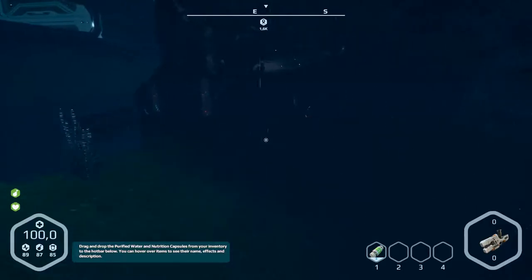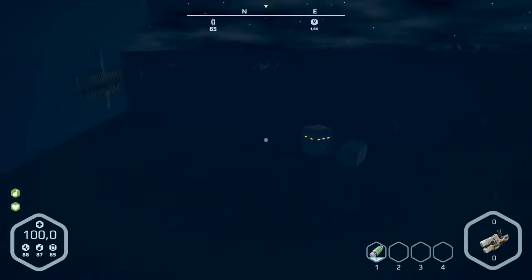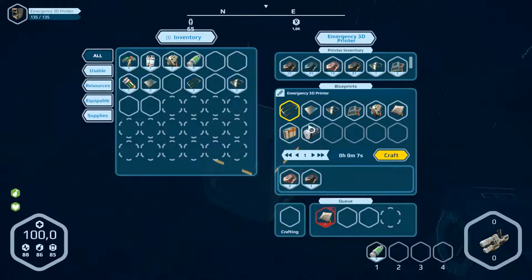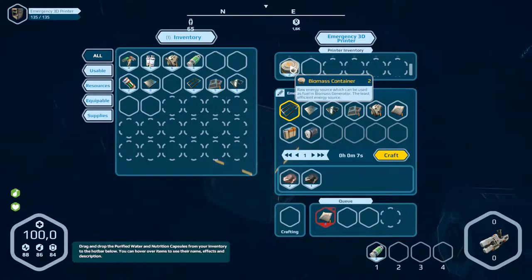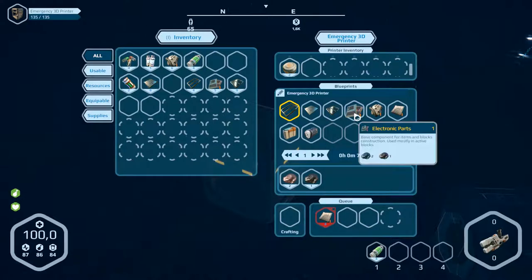Let's go around here to the 3D printer and have a look if there are parts in there. We've got electronic parts, glass components — we'll take them all. And here we have composite parts, we need them. Biomass we can leave here. Okay, so we need mechanical parts.